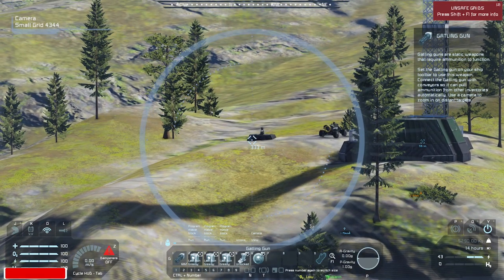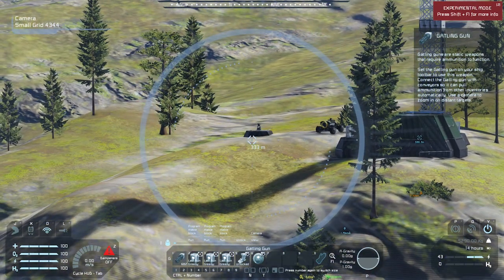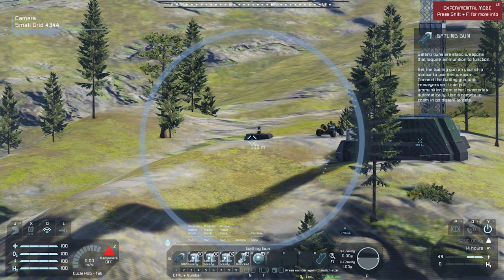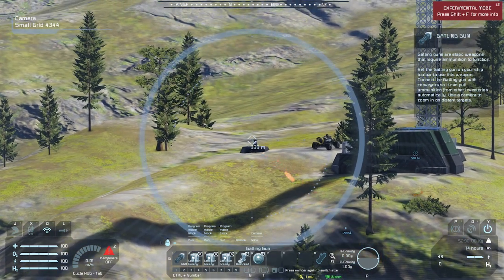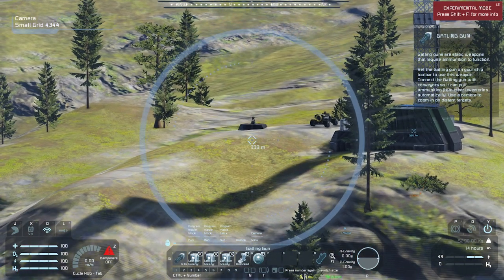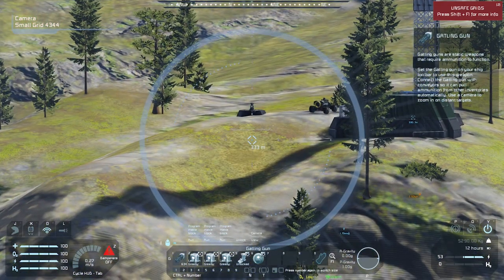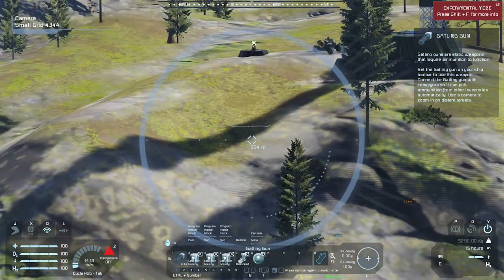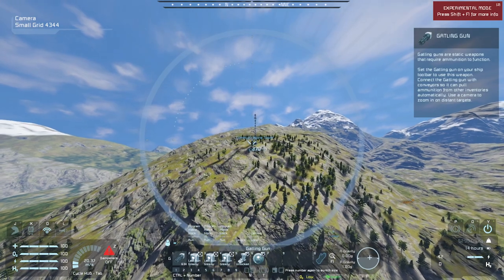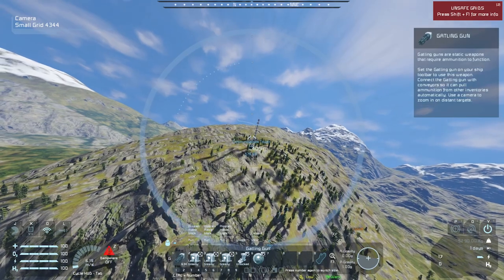Oh my god, this thing is not good at maneuvering. Maybe I need to do like a gyro lock or something like that. I think it's just too far away. I might have the space to get to it — and it's shooting at me! Okay, so I was within range. Maybe I should put a rocket launcher on here instead.